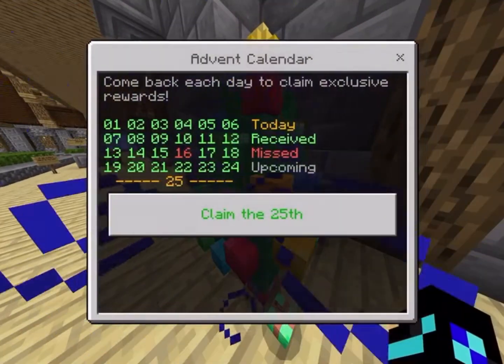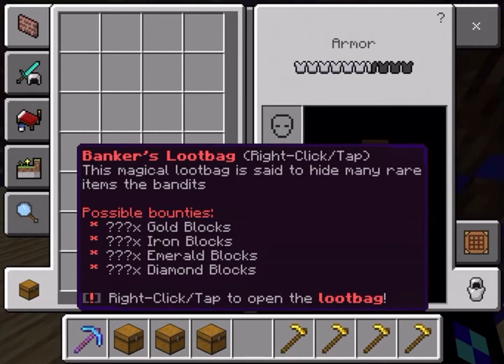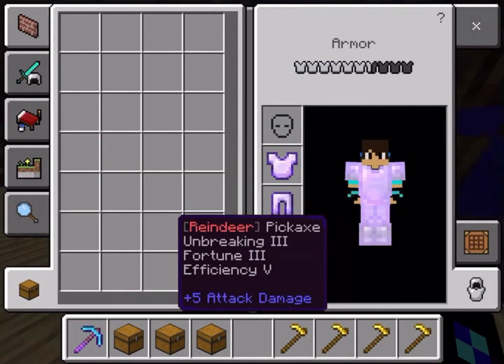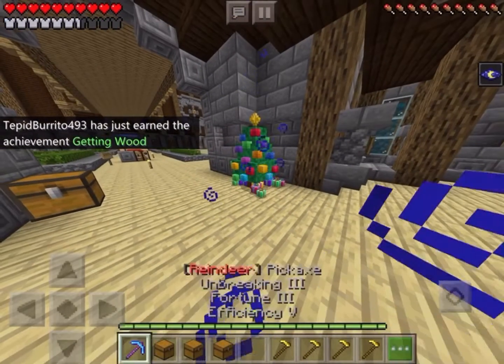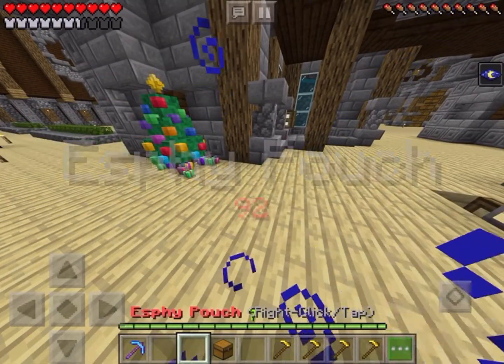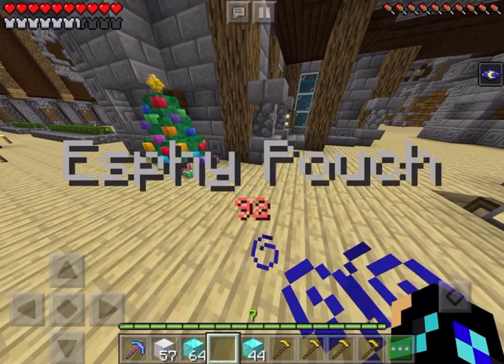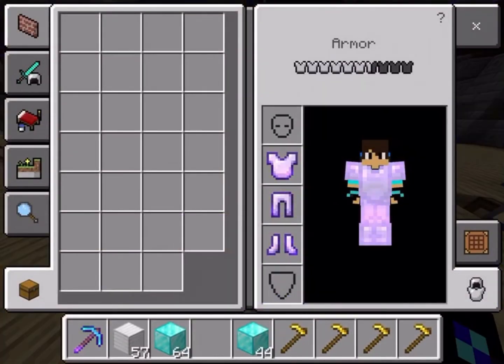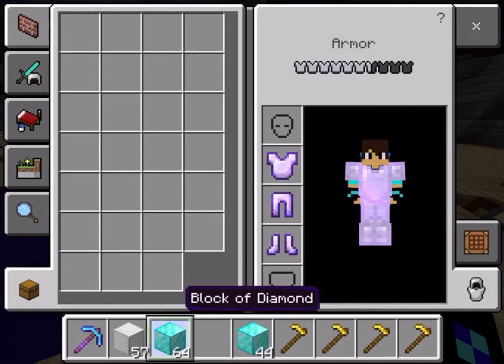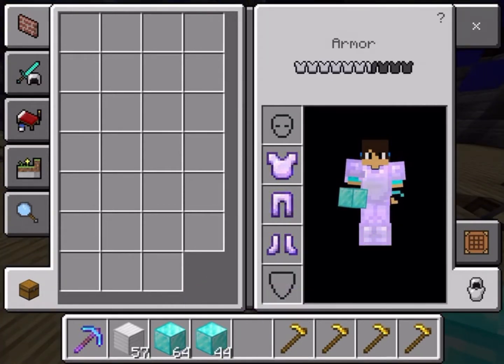First, we're going to claim our tree. Oh my god. Garbage reindeer pickaxe again. Shake my head. 157 SV, 92 SV. 108 diamond blocks.